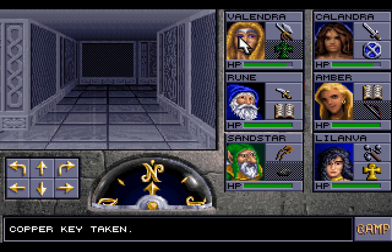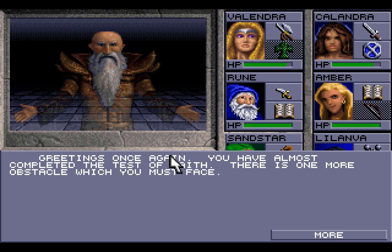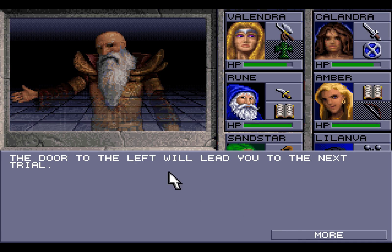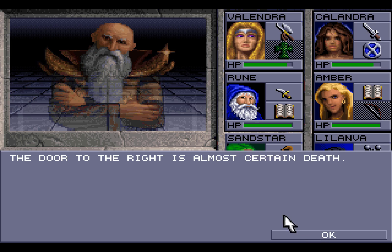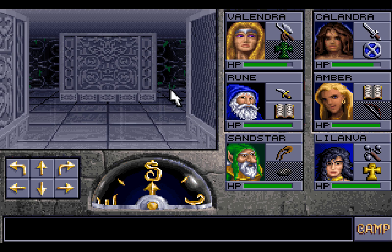Probably doom! Hopefully no more giant wasps. A big corridor — 'Greetings once again! You have almost completed the test of faith. There is one more obstacle which you must face. You have learned well, and I trust that our teachings have not been in vain. The door to the left will lead you to the next trial. The door to the right is almost certain death.' Hmm. Left or right? Which one do we pick? We don't want to fall into certain death, that's for sure.